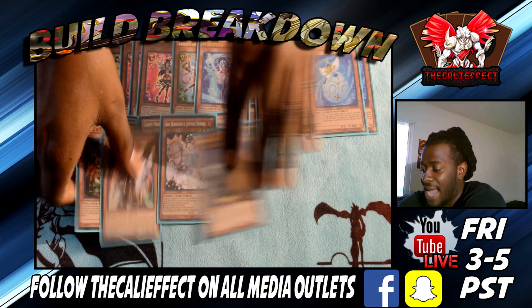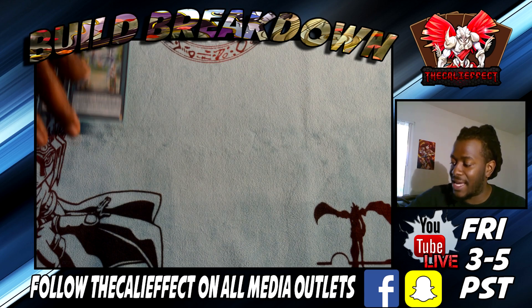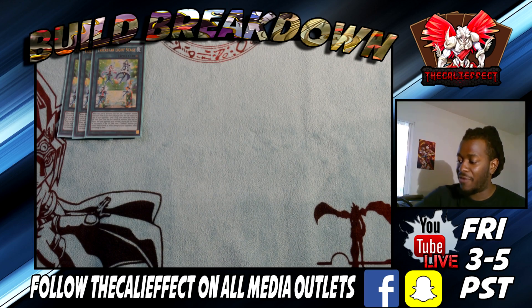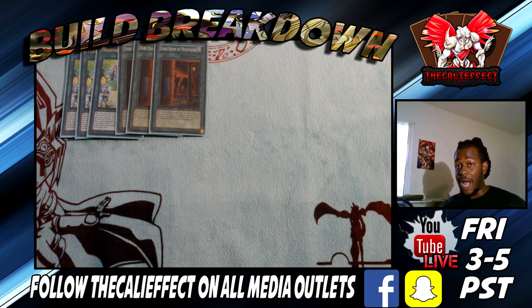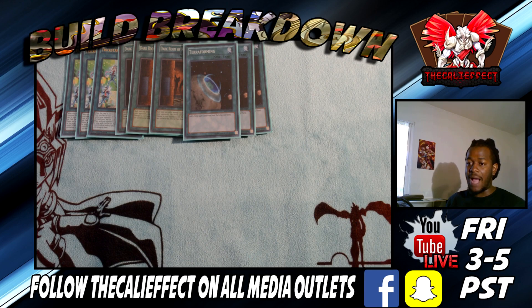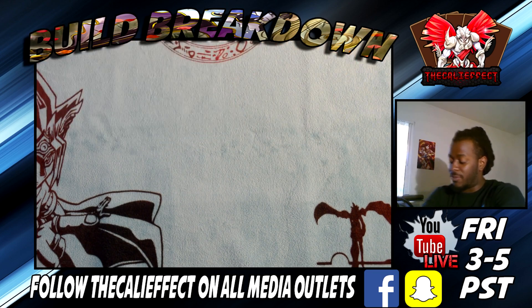For the spells, we play three copies of Trick Star Light Stage — the most important spell card to the strategy, being able to search a Trick Star monster, prevent your opponent from using certain cards, and inflict additional damage. Three copies of Dark Room of Nightmare — this card is just awesome; it allows us to inflict additional damage just for inflicting damage, and if you have multiple copies your opponent is in serious trouble. Three copies of Terraforming to search Trick Star Light Stage, and two copies of Pot of Desires because drawing additional cards is always nice.